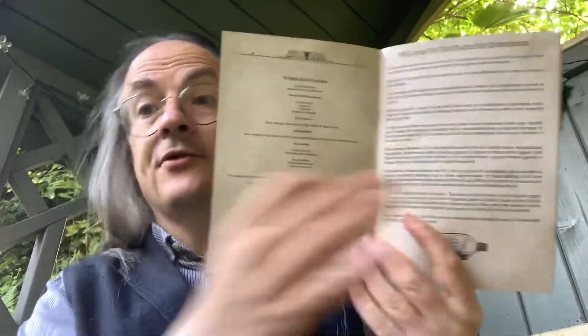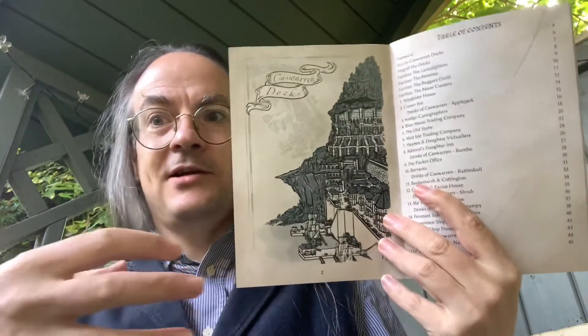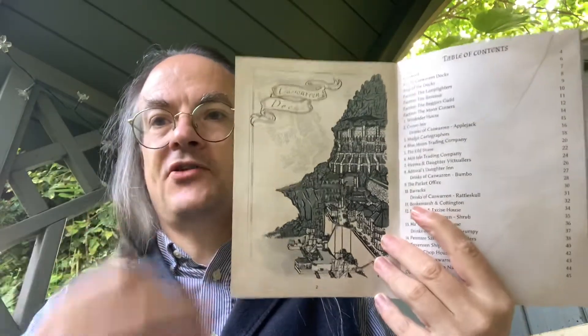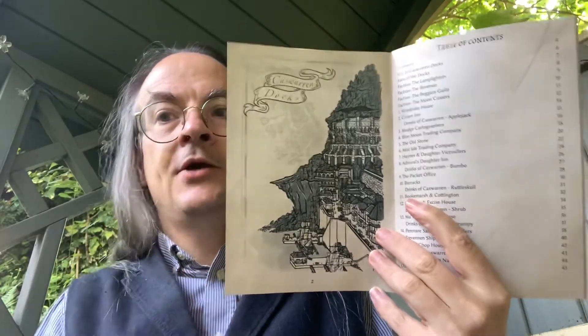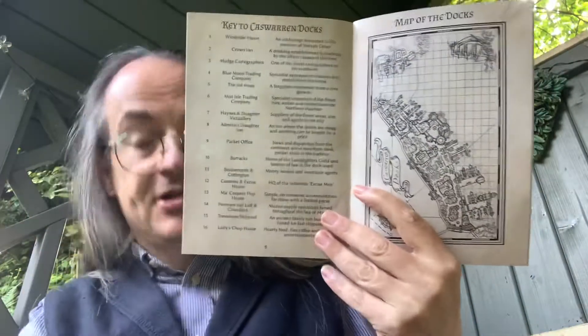That's describing the author's first run-through of the game. We then get a fantastic illustration of the docks — you could literally attach the docks to an existing location in your campaign since it focuses purely on the dock district rather than the greater city. It's detail-forward, and in addition to the playtest notes at the beginning, there's a key to the locations and the map.